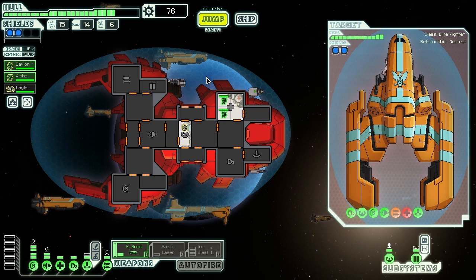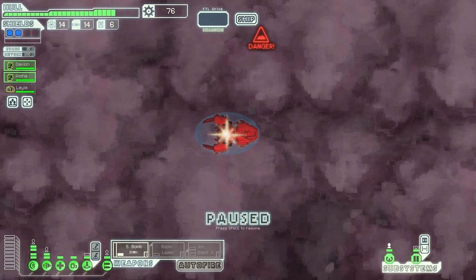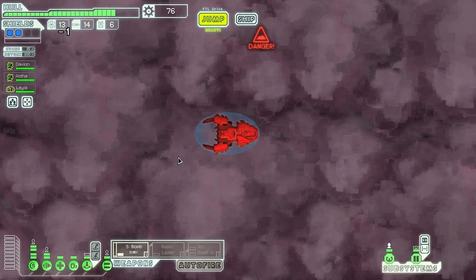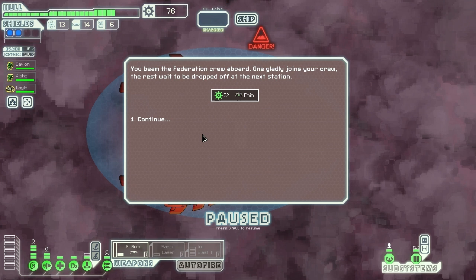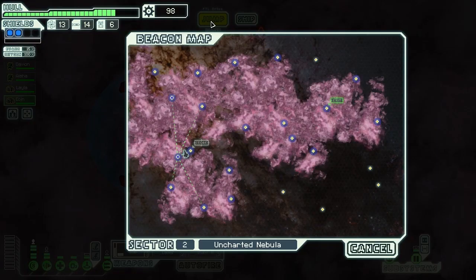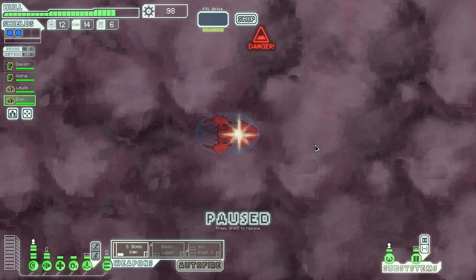Maybe the fuel is space chickens or Gatorade - who knows. Uncharted nebula or another path - tough choice. We'll go to the uncharted nebula, then jump to a store after another location to get more scrap. We found another person - locking on life signs from a teleporter. We'll put him in the shields. Then head to the store and jump away.